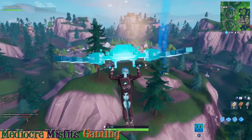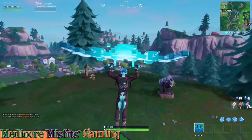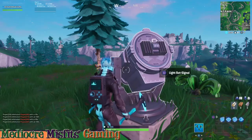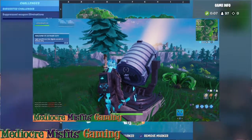Anyway, the second location is located in between Loot Lake and Pleasant Park, nestled on top of the hill in between. Same as the first one - just land there, light up this light, and you'll be on to the third one, which is out in the middle of nowhere as well.